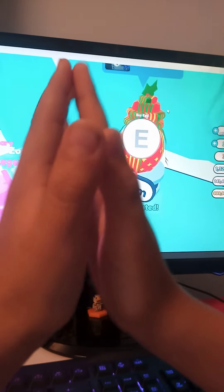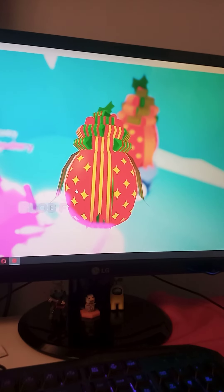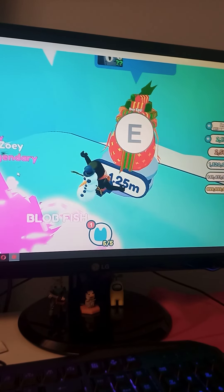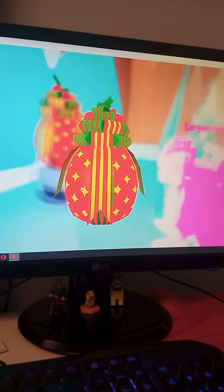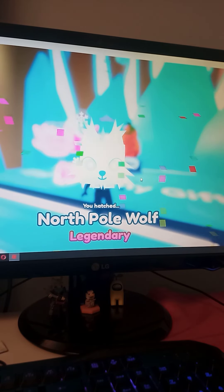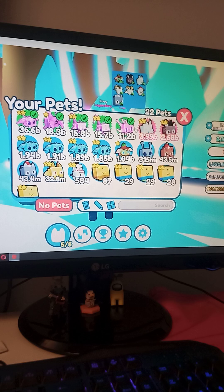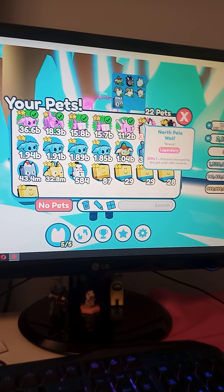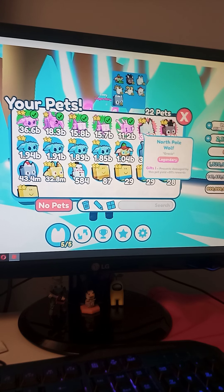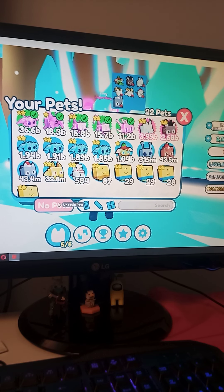Okay let's do our special sign — this is our first egg! Oh, a Festive Elf, not bad. Let's open one more — oh, we got a golden! One more — oh, North Pole Wolf! Oh my god, look at the power on these things. They are actually really good! Oh my god, people, look at the power! They also added a new thing called no pets, which is kind of cool.